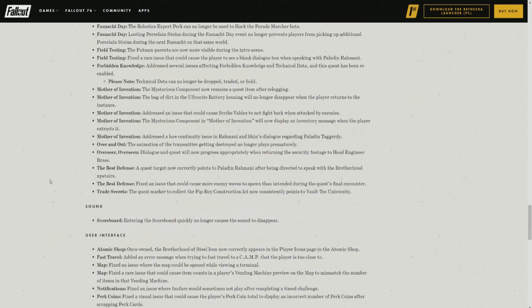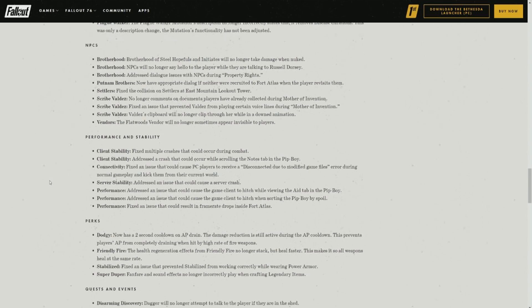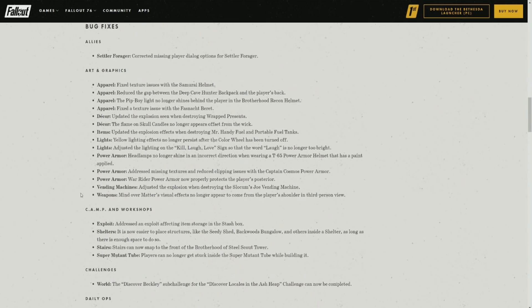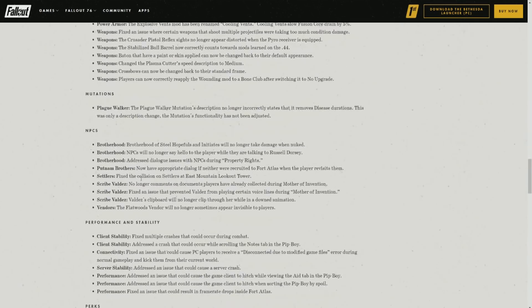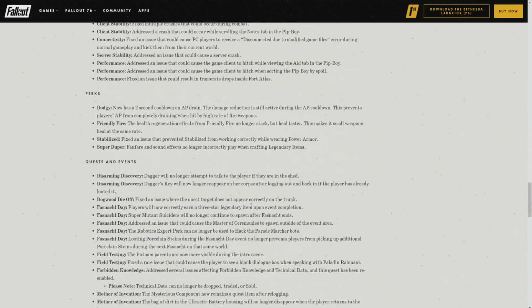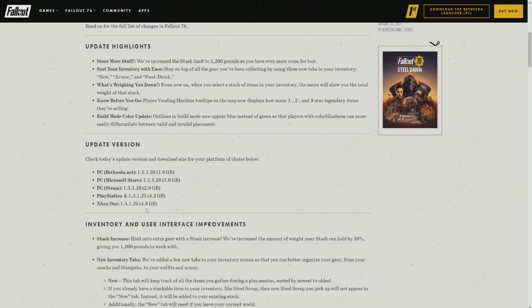This update also came with a lot of bug fixes. I'm not going to read off every single one, but I'll have a link in the description to the Vault article covering all the fixes if you're interested — there are quite a few good ones. The update was a substantial download: Xbox One was 4.8 GB, PlayStation 4 was 4.2 GB, PC on Steam was 2.0 GB, PC on Microsoft Store was 5.0 GB, and PC on Bethesda.net was 1.6 GB.